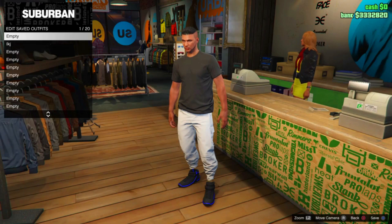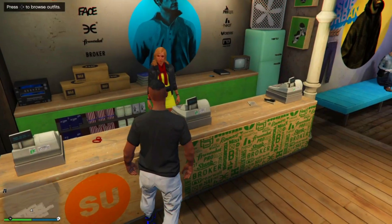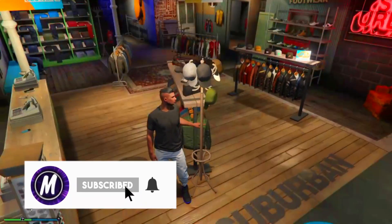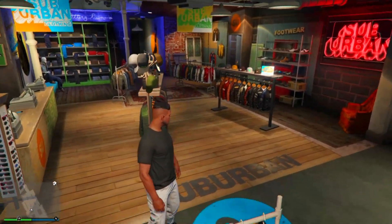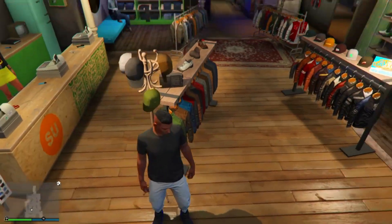Press Square to save the outfit in the second slot so you don't lose it. That's basically the end of the video. If you enjoyed this and want more glitch videos, make sure to like and subscribe and comment down below. Montrex out — stay safe and have a very good day.